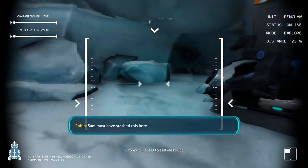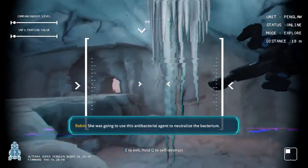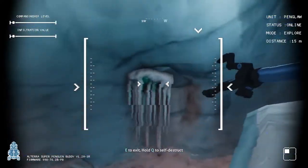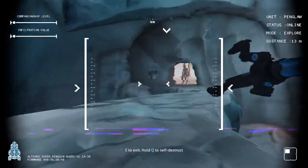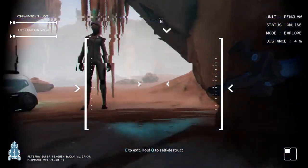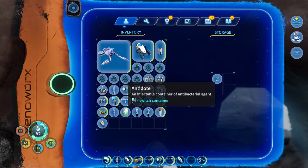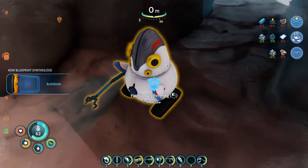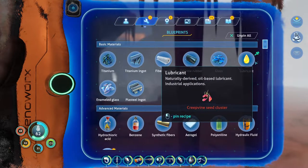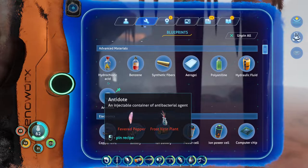Sam must have stashed this here. She was gonna use this antibacterial agent to neutralize the bacterium. It'd be a shame if you just held Q right now and completely failed. Well, we got the tank. Okay, so now we can make more if we want, and that's really easy.